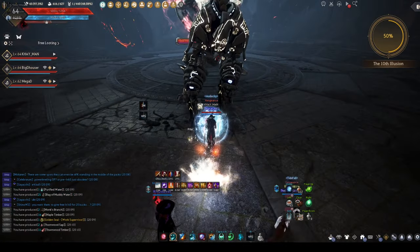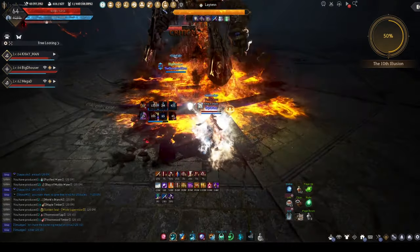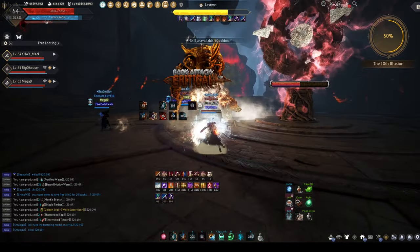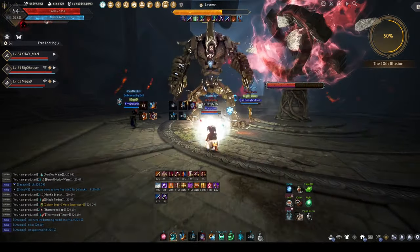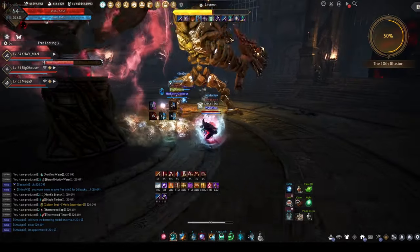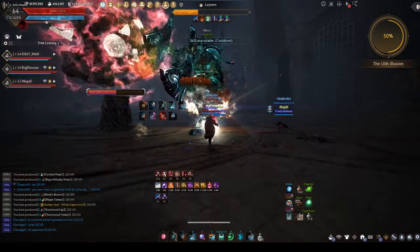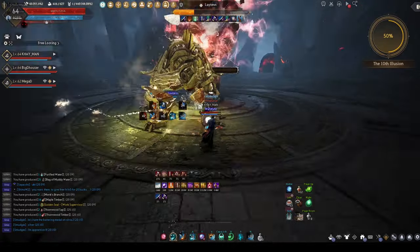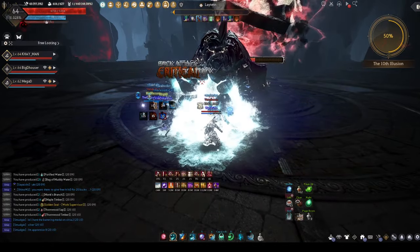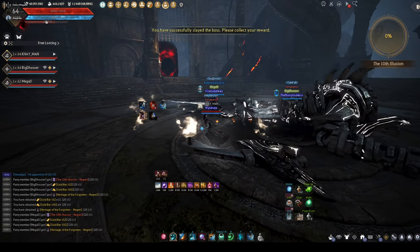Speed buff — okay, let's go. Oh, you can immediately kill him! We've already got him pretty low. He's down — do all your damage with back attacks. Hell yeah, first shot! That was super easy — I thought it was gonna be a lot harder.